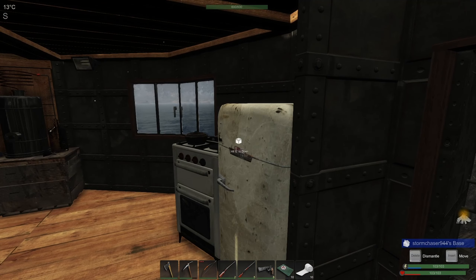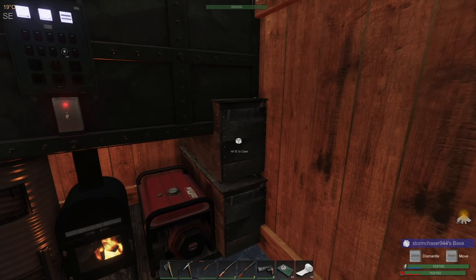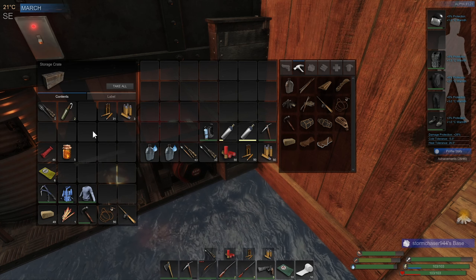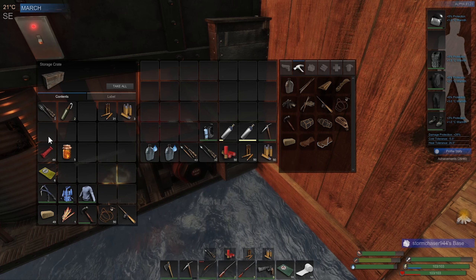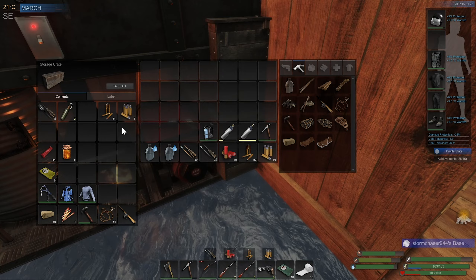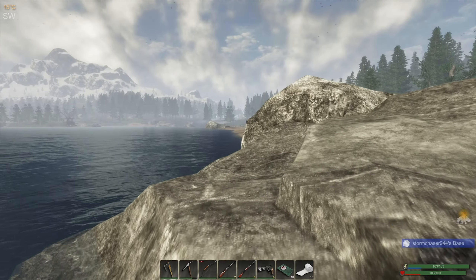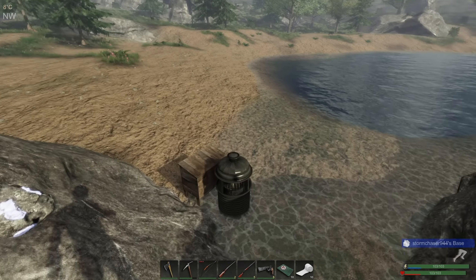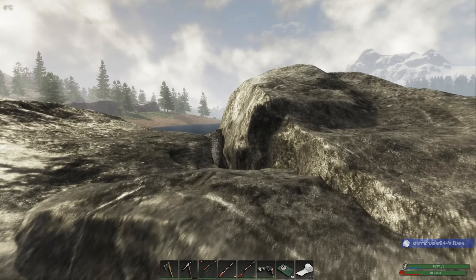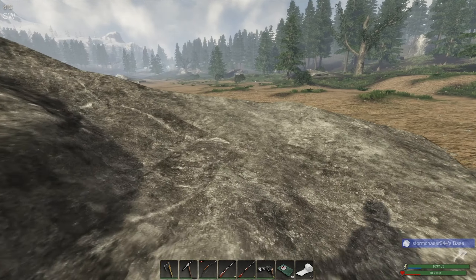I generally only mine water until I get to a point where I have plenty of water. I like to have five stacks — I think they stack in 30s, the berry waters stack in 30. So once I'm up to 150 berry water, then I might switch it over to iron or something. It'll be interesting to see in the update if you'll be able to mine any of the new resources, because there's going to be three more ore types coming into the game with that update.